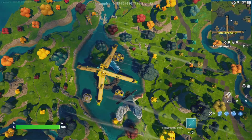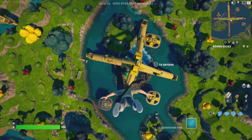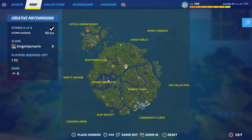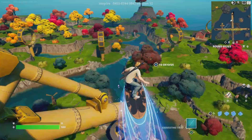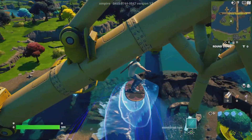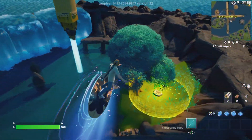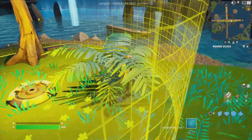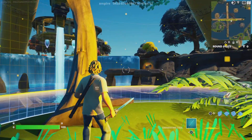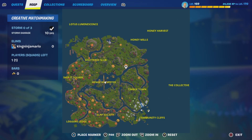We're at Henge Harvester. It used to be henge-like. Next we're probably going to go to the Lotus Luminescence area, but this looks insane — this area has been upgraded. The little huts are still here and they also added capture areas.